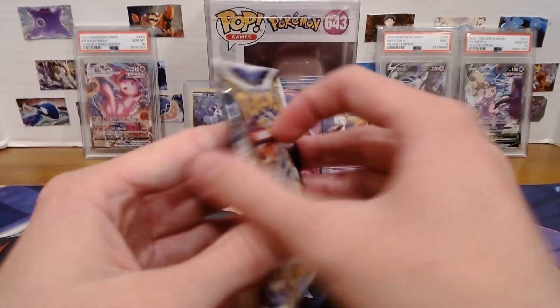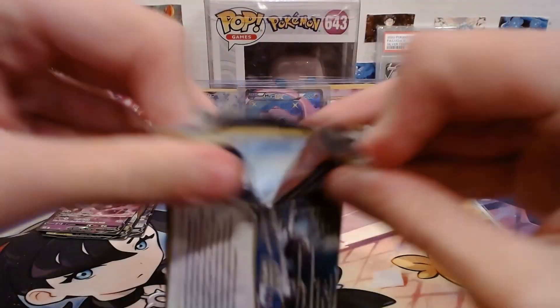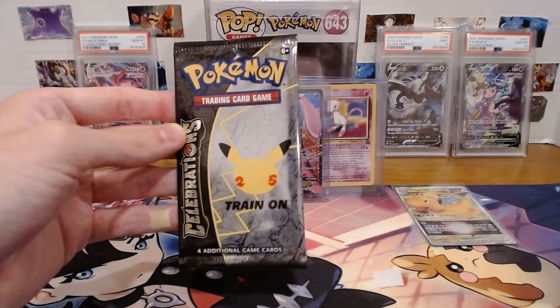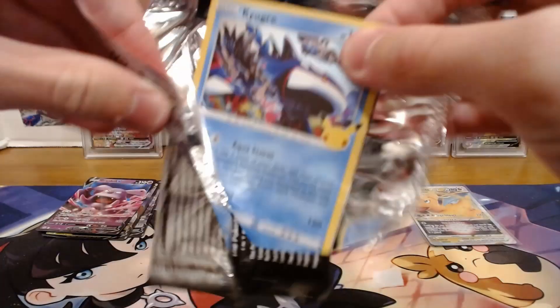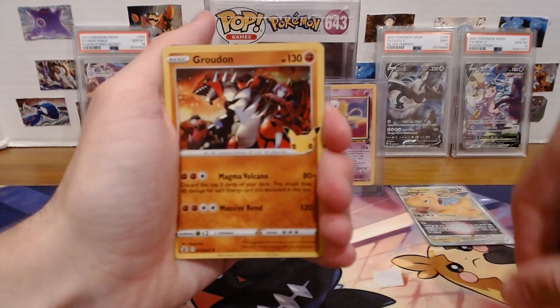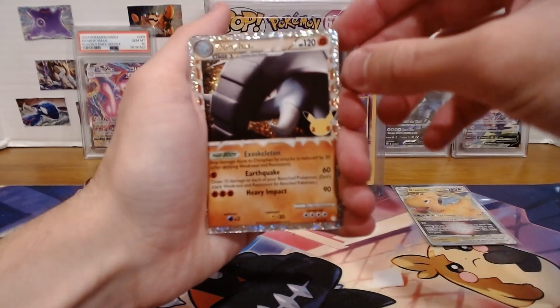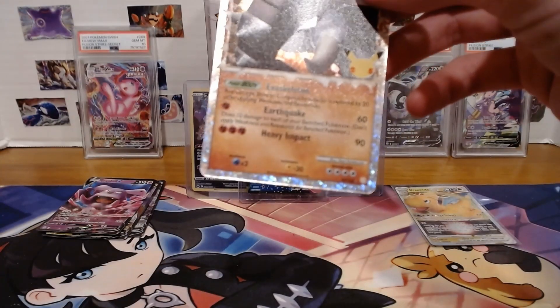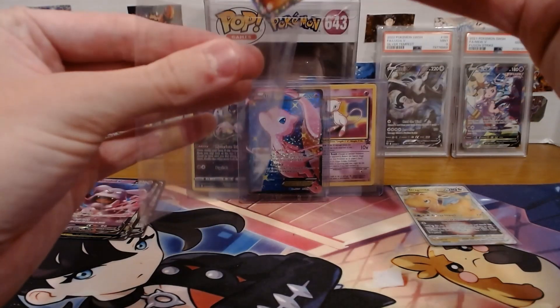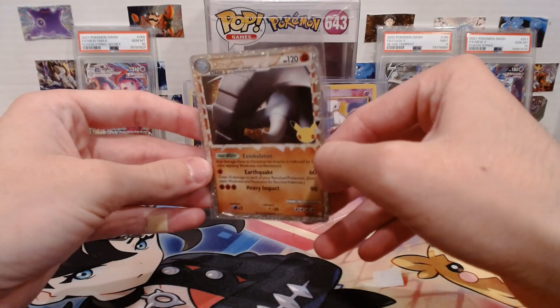Let's open the Brilliant Stars first. Buizel and Mothim — Brilliant Stars never gives me any pulls. Let's see the Celebrations — nothing from Celebrations is really worth much, but could have something. Ooh, I see something. Kyogre, Groudon, Donphan! That's not bad at all. That is the Donphan — 2010. Was that Platinum, or maybe HeartGold SoulSilver? It's nice to get those throwback cards in Celebrations.